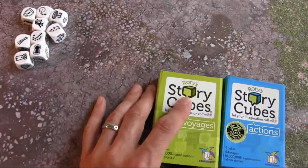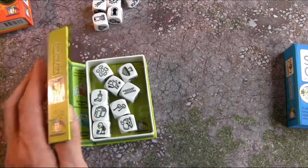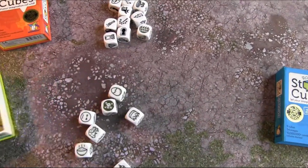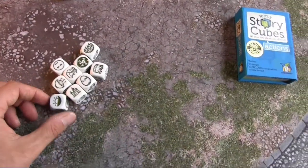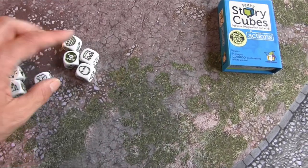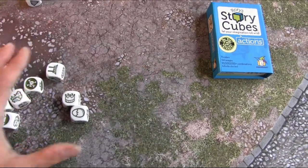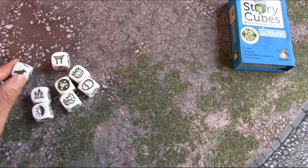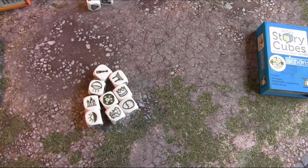This box is the voyages box. What sets this apart is that the voyages have to do more with — you could say — sort of mythical, almost Odyssean kind of stories. We've got a lot of exotic things: elephants, crowns, water, caves, even a shrine. I've never seen that one before! So you can imagine this will give you stories that really take you places.